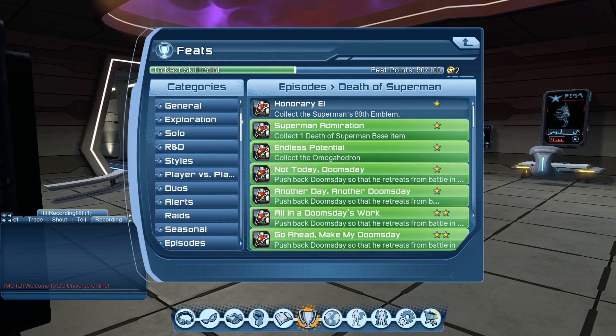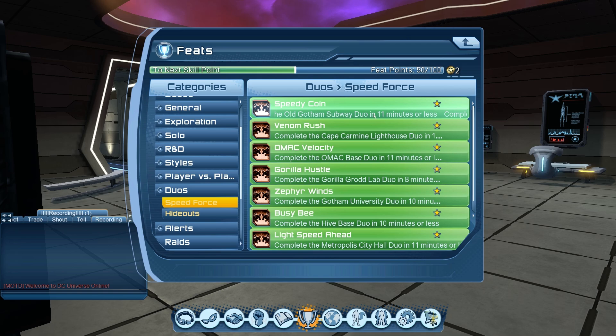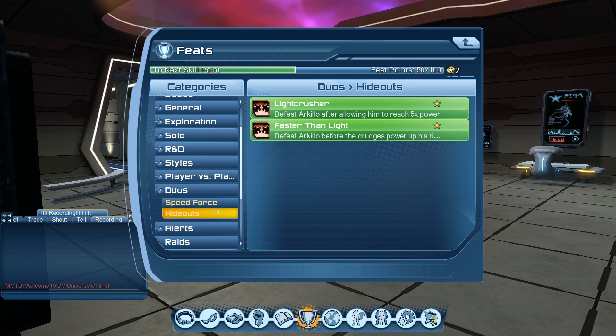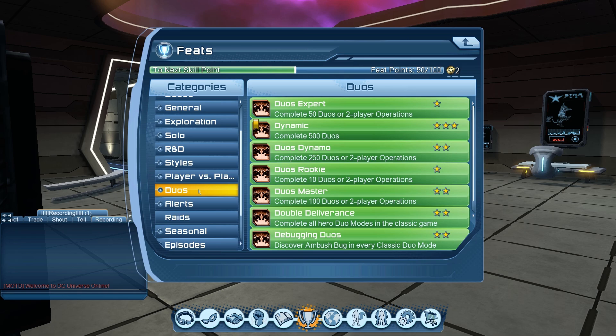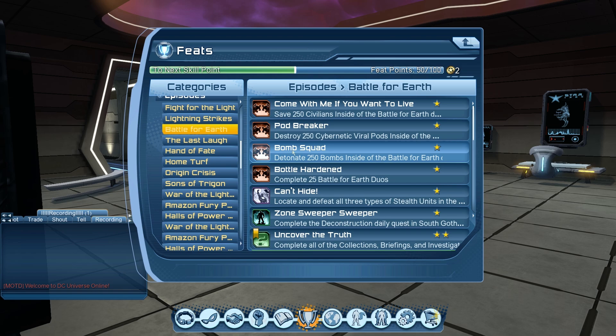For duos feats, you need to complete a certain amount of duos. There are also speed force feats where you complete duos in under 11 minutes or under 8 minutes — for those you'll need a friend or find someone in LFG who wants to do feats with you. After that, go back through each DLC to look for duo feats — for example, Battle of Heart is a duo feat you can queue for or walk in on.